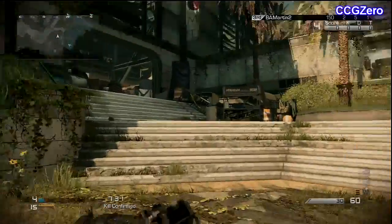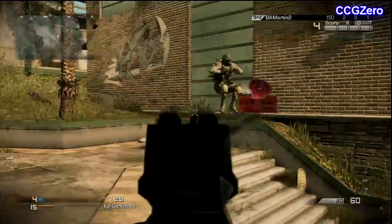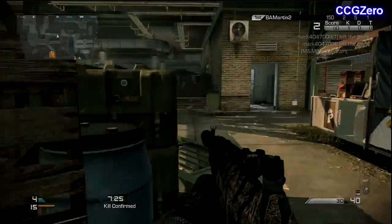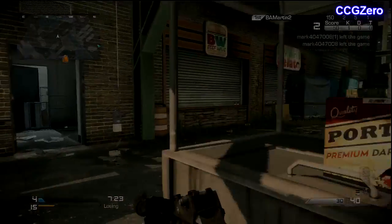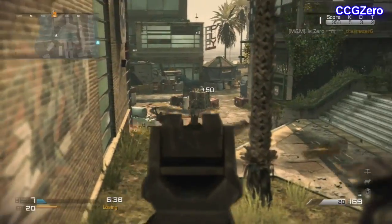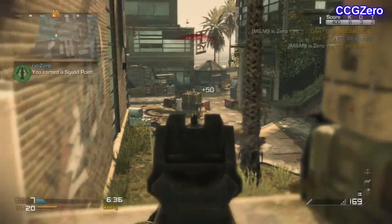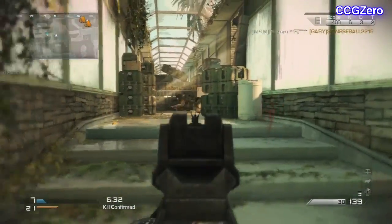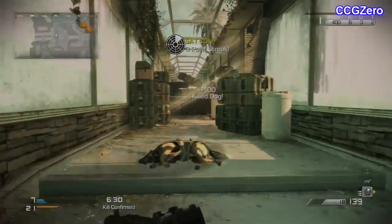No secondary, no lethal or tactical grenade. And then for perks, we move on to Stalker for three points, Quick Draw for three points, Scavenger for two so you have more ammo, and Amplify for two so you can hear louder enemy footsteps. And Resilience, so we take no fall damage.